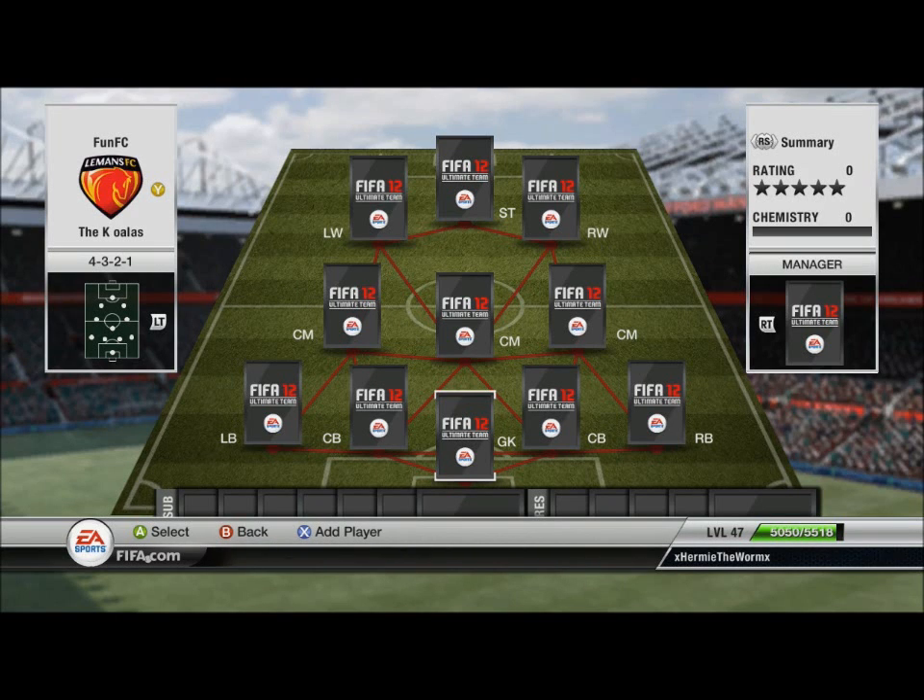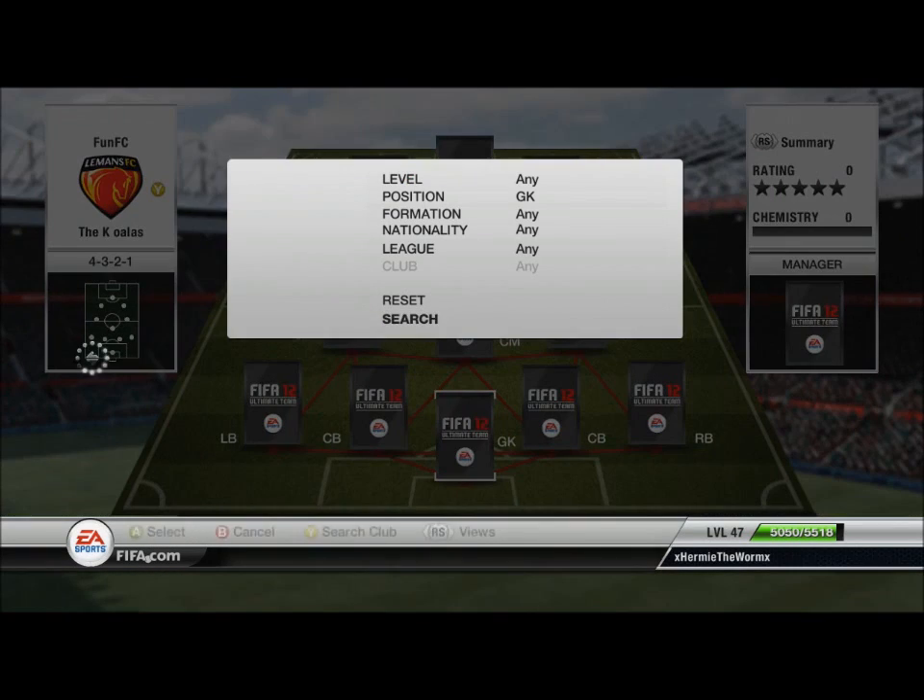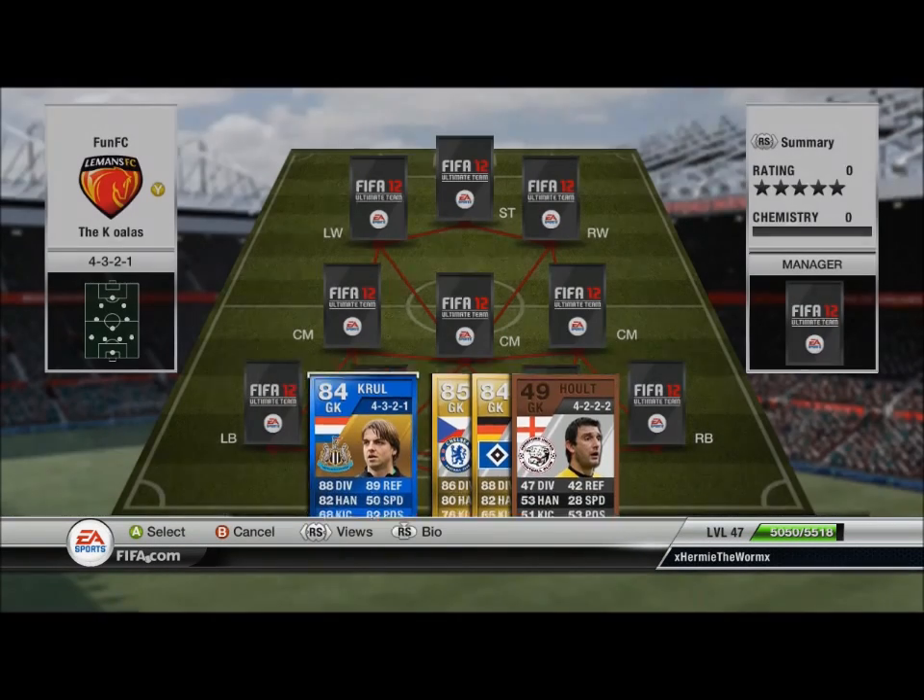Alrighty YouTube, Hermia here coming at you with episode 11 of the Alphabet Arrangement Series and this is going to be the Koalas. Definitely a fun side. I've chosen a Premier League team. I was tempted to do a sort of half Spanish league, half Germany type league, but I ended up doing a Premier League — it just seemed a bit easier. So anyway we'll start at the back.